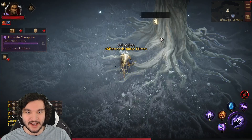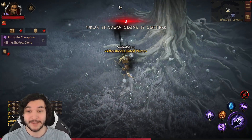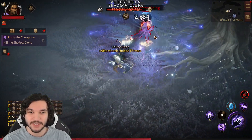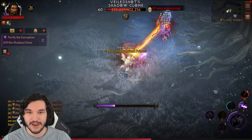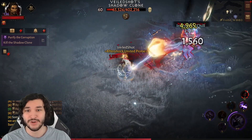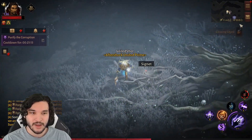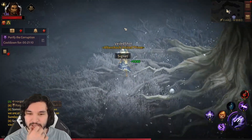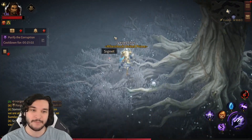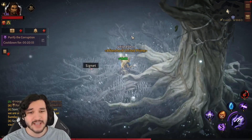Now let's check out the corruption event at the Tree of Inifus. I've never done this before — we just click on the tree, and it looks like a shadow clone comes at us. It's basically a copy of us and we finish it off. We got a glowing shard and a little bit of loot. I really like this — it's on a 21-minute cooldown, but as you're farming you can just pop this and get extra crafting resources. It's right next to the farming location, so it's absolutely worth doing.